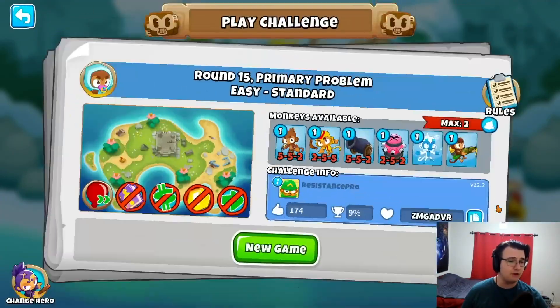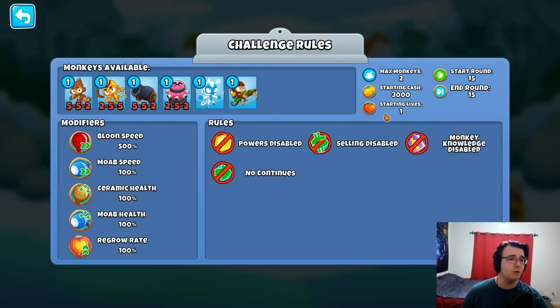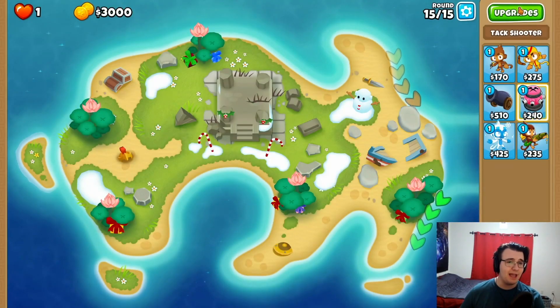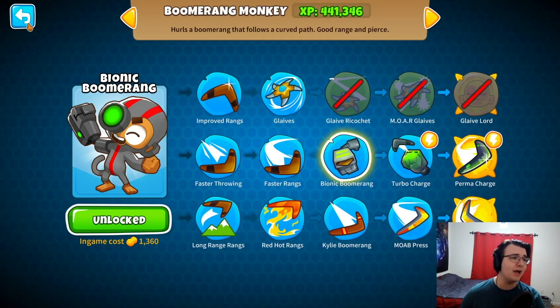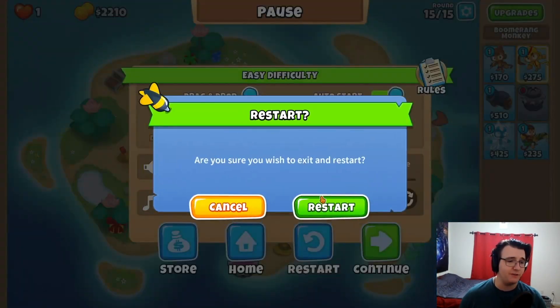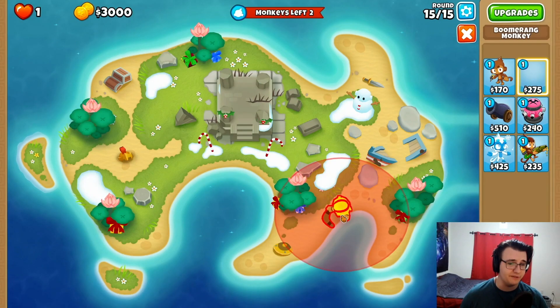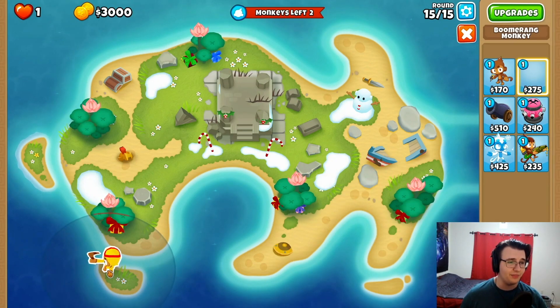Round 15 primary problem — two towers, no selling, 3,000 starting cash, primary only, for insane speed Bloons. I'm feeling the TAC shooter here. This is the round with pinks. Oh wait, I have Bio Boomer — that's probably even better. Positioning Bio Boomer is legitimately difficult. Here but on last.